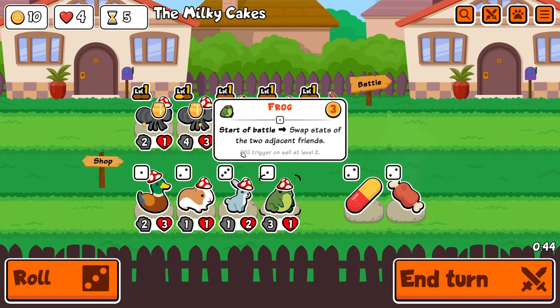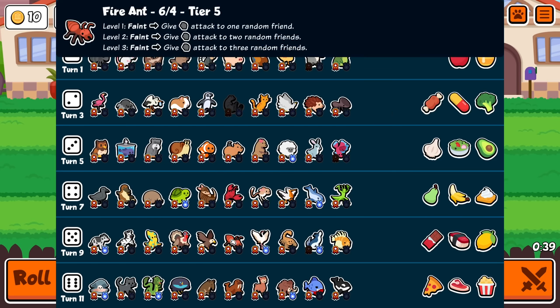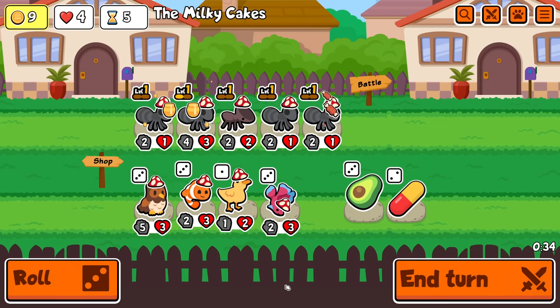I'm just going to get rid of that, I think. Kind of want to do this, but I'd rather not do it until tier 5, because it has both the ant that I want and a load of good buy sells. So yeah, let's hold off on this.